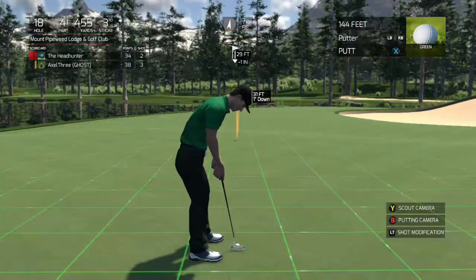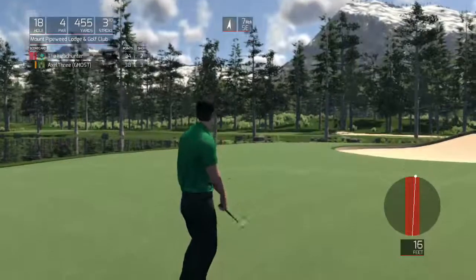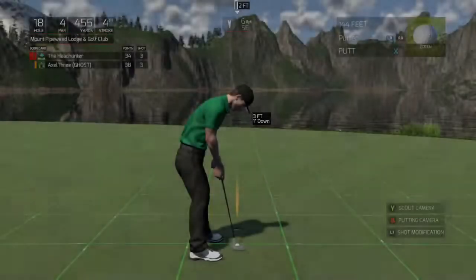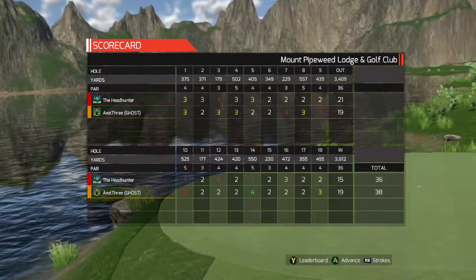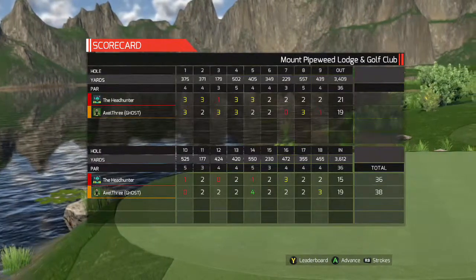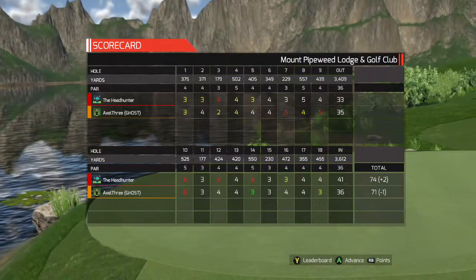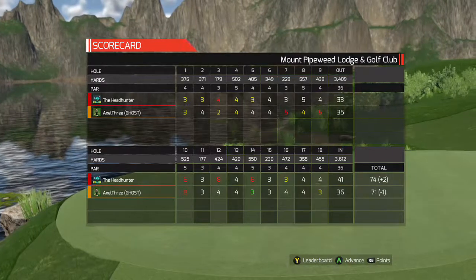He made the birdie. Let's see if I can put it in on top of him and make it respectable. Got a turn in there — no. Oh, that was going to be glorious, but it just didn't go. Nice little tap to finish this one off. So there it is — Axel will take the two-point victory. Based on that eagle. I had a little bit of a falter there on 12 and 14, and he just took it to me with that eagle. That was the big difference. He wins 38-36. He shot minus one, I ended up with plus two. Very disappointing after being three under on the front. Thanks for watching, and I'll see you on the next episode.